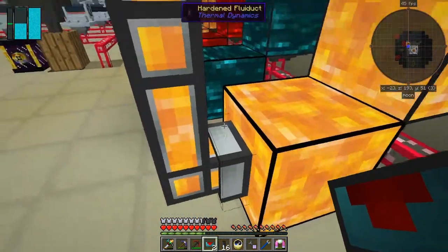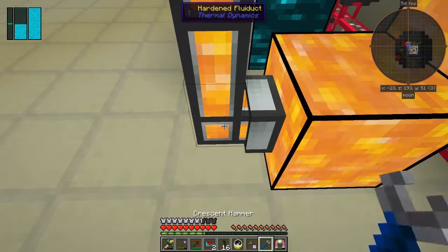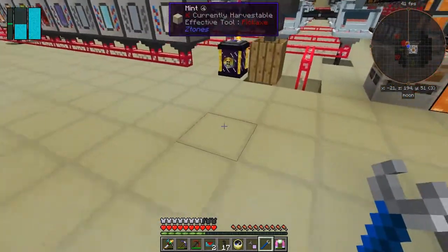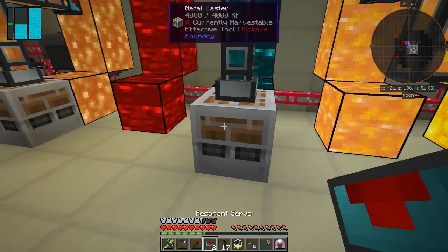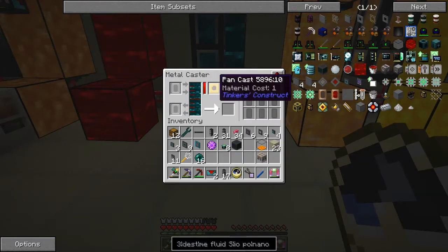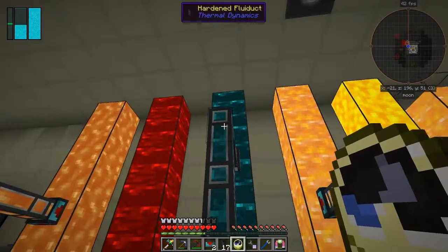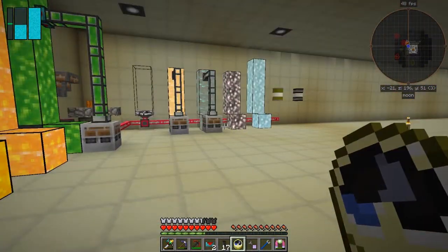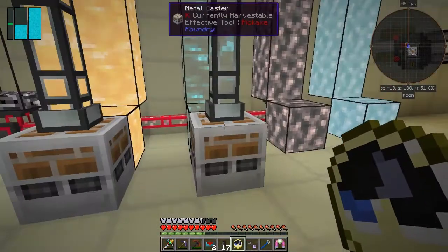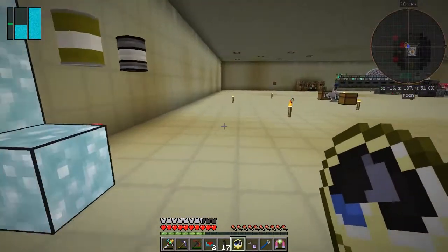It does look as though it goes faster, so I can remove this one. If I want, I can put the metal caster down here to make whatever I want. This one here is a metal caster for liquid ender, and it's got a pan cast — the pan cast makes ender poles. You could put a gem cast in here as well. This one here is enderium, so I can take out 64 enderium. This is liquid enderium as opposed to molten, and there's one for dark steel and one for silver.